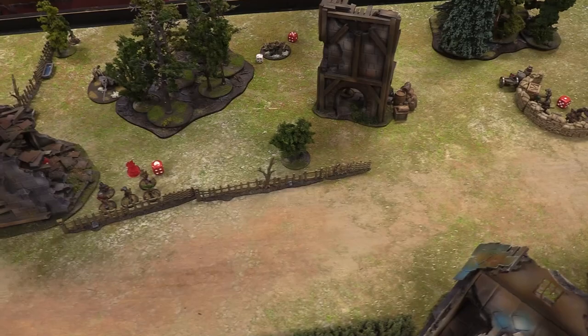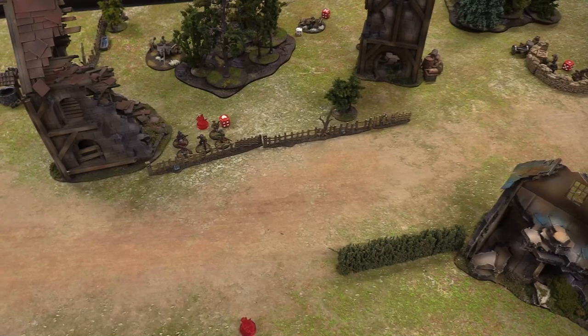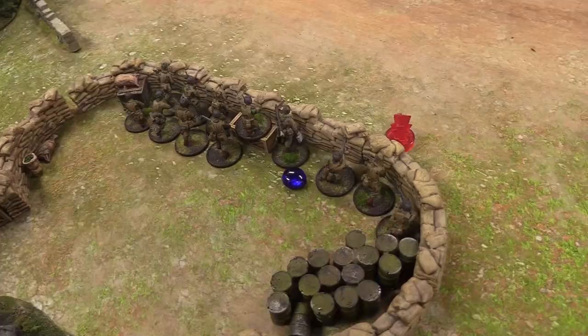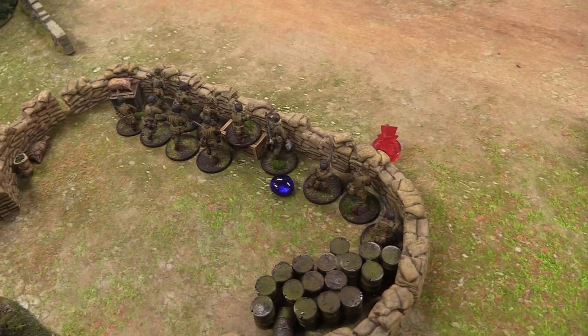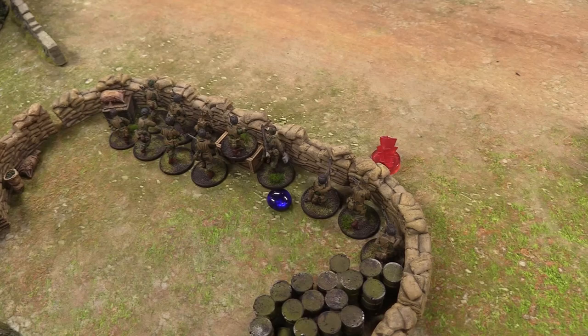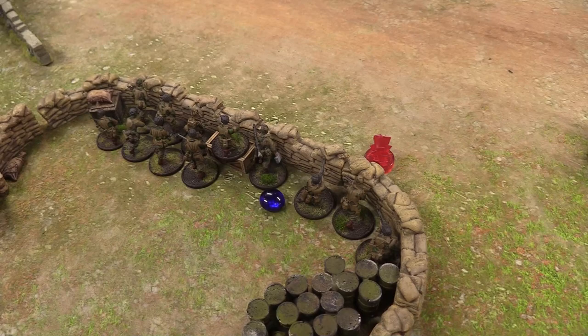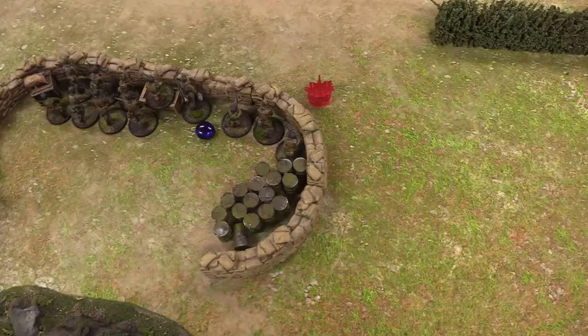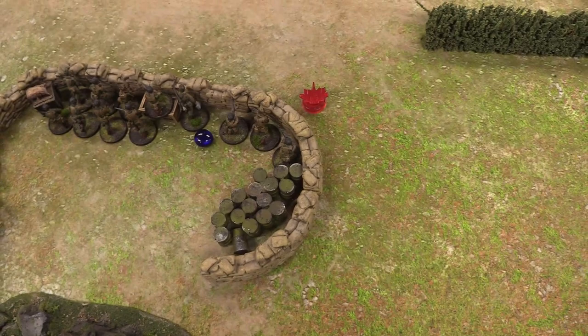End of turn three. An abandoned Soviet empty transport that's closer to enemies than friends is considered destroyed per the rules — goodbye transport. For turn four, we check the artillery barrage again — rolling a four-up, it comes in! Now every unit, friend and foe, within d6 plus 6 inches of the aiming point is affected. With the Soviet special rule for massive artillery, Josh rolls 2d6 and picks highest — rolling a 10-inch radius, hitting Luca's officer, infantry squad, and spotter.